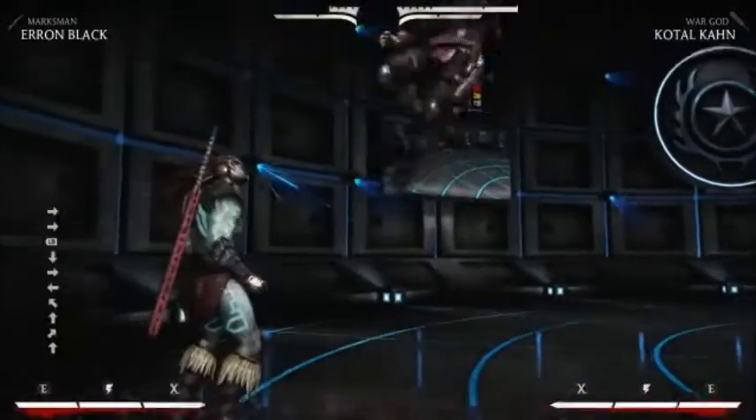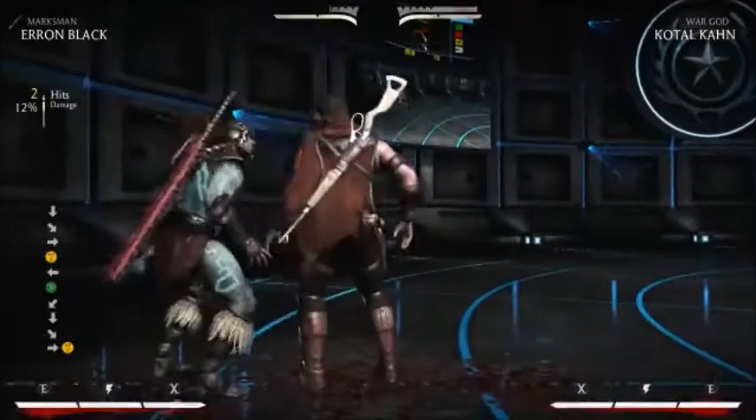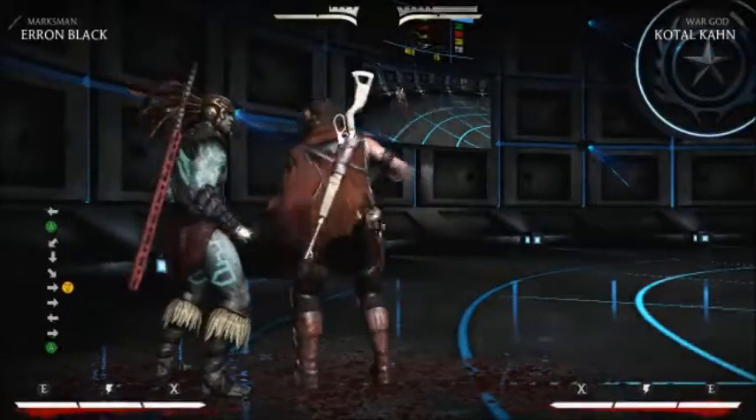A much easier version of that combo is a 43% one using back 2 down back 2 instead of forward 3 down back 2 after down back 4, which I will demonstrate right now.